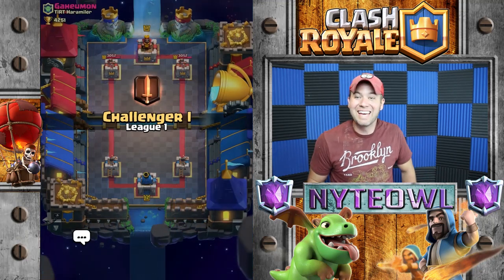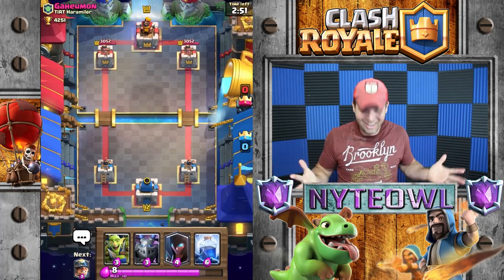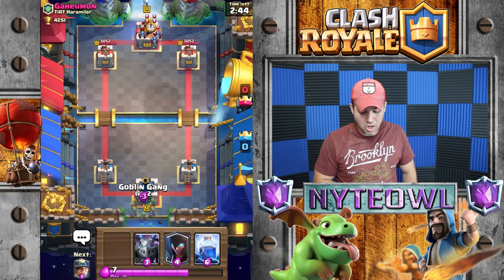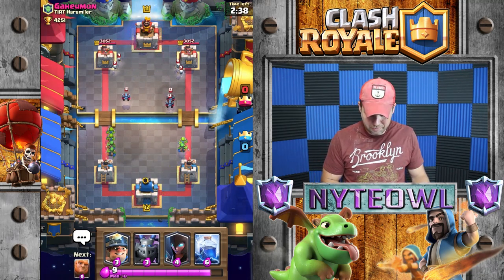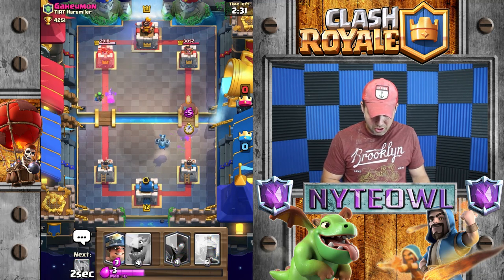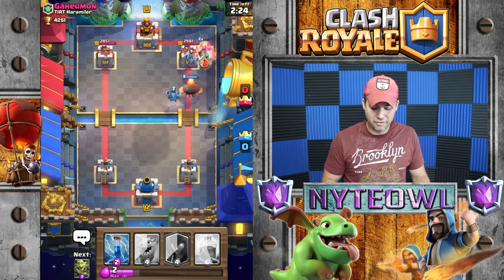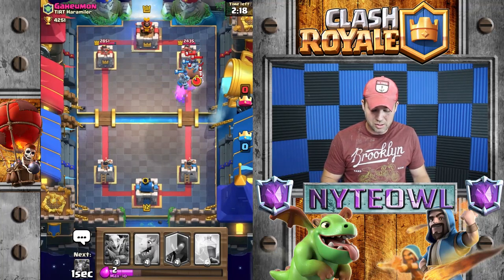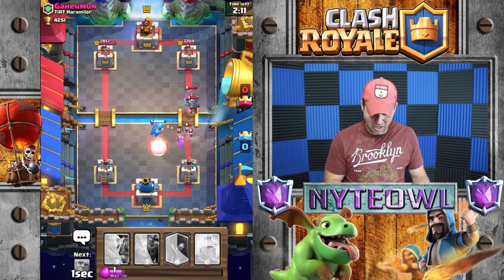Let's get into one more match and see if we can get up to Challenger 2 — that'd be great! Night Witch, I am so excited to have her. I have all the cards again, that's so great. Patience wins the matches, so we'll split up a Goblin Gang here. He's got Minions and Skeletons coming our way. We'll drop a Mega Minion with a fat Giant up there — Giant should tank for all that. We'll throw the Miner down — oh dang, the Fire Spirits took the Miner out.